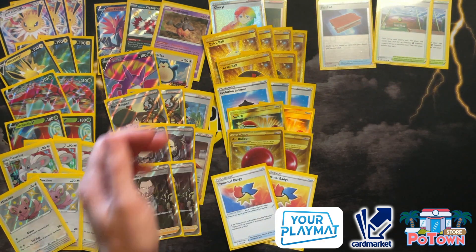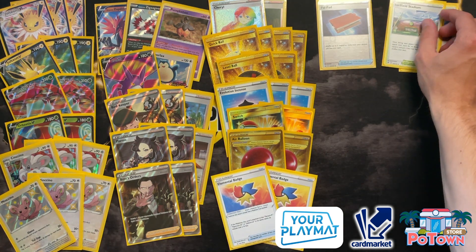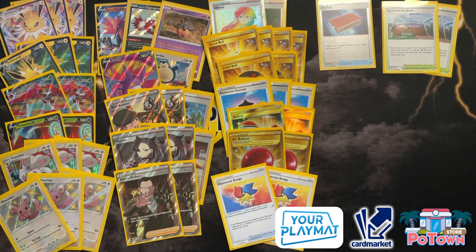Two copies of Turffield Stadium — the reason this is in here is to search out the Orbeetle VMAX, but there's also a better use: you can overlap a stadium card. That means if Path to the Peak is in play, you can overlap it while getting Orbeetle VMAX, slam it down, and use the ability instantly. You can also use Pumpkaboo for that. I'm a little afraid of Path to the Peak since we're also playing Galarian Zapdos and Crobat to draw cards. I found that Turffield Stadium is super strong because you can use your Evolution Incense on Cinccino or Jolteon VMAX instead of having to find your Orbeetle VMAX with it.